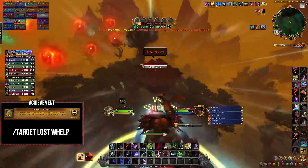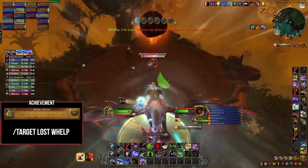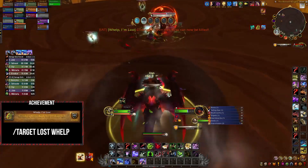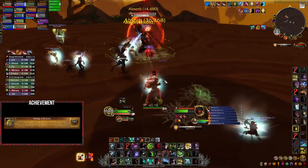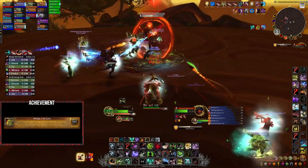A tip for this boss: you can use a targeting macro — shown on screen now — to find the whelps, and then place a marker on their head to make finding them easier. Unfortunately this fight is mainly a case of going again until you've found them all, and then players can just focus on rescuing the one they previously picked up.